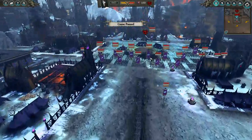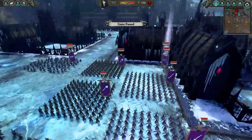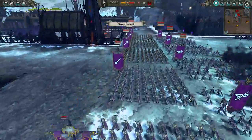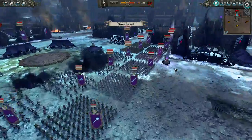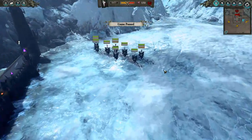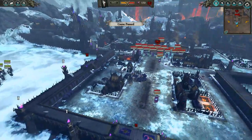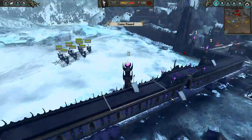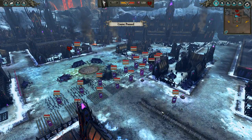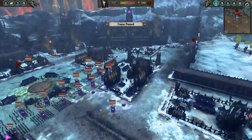The enemy army composition comprises Reaper bolt throwers, Shades, Har-Ganeth Executioners, Black Guards of Naggarond, a Dreadlord, and a Sorceress of Fire. When it comes down to infantry, I don't think in the campaign you're ever going to come across an army this powerful. I gave myself one heck of a challenge. The whole thing is vanguard deploying your entire army near their walls and just blitzing them, absolutely overrunning them with sheer numbers, quantity, and speed.